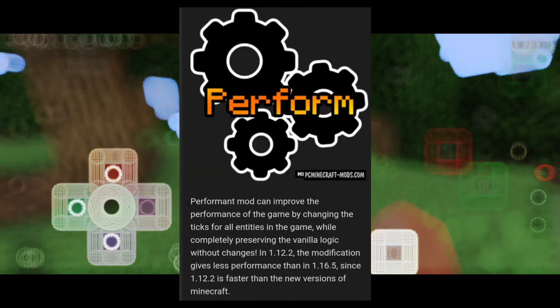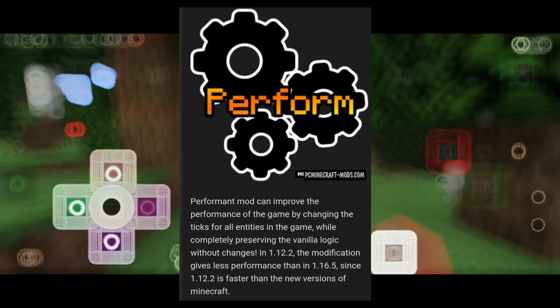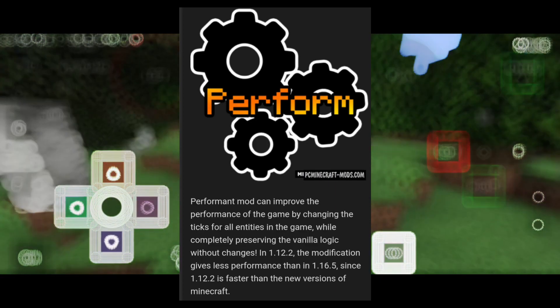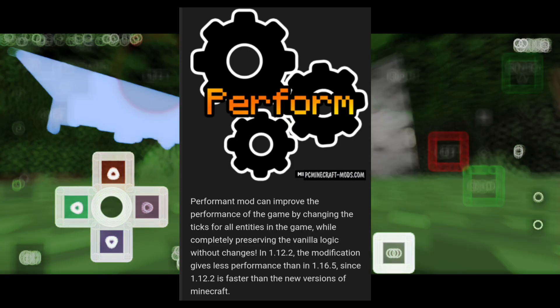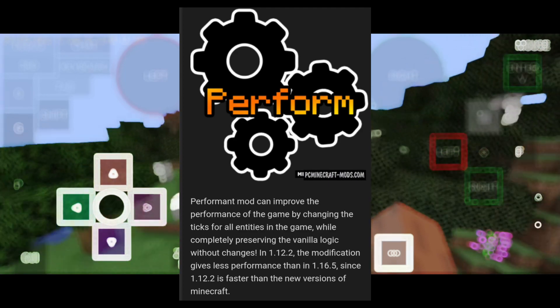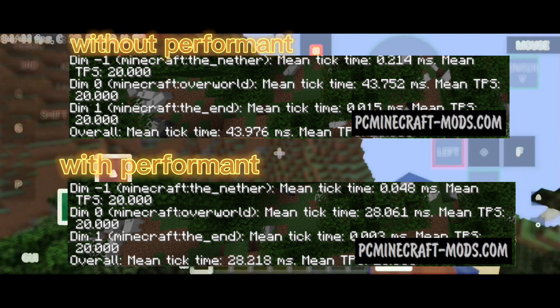Performant Mod can improve the performance of the game by changing the tick rates for all entities in the game, while completely preserving the vanilla logic without changes. In 1.12.2, the modification gives less performance than in 1.16.5, since 1.12.0 is faster than the new versions of Minecraft.